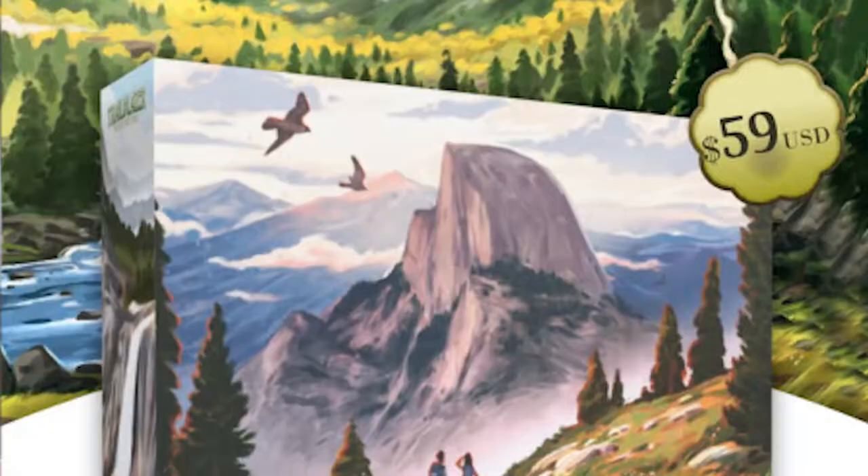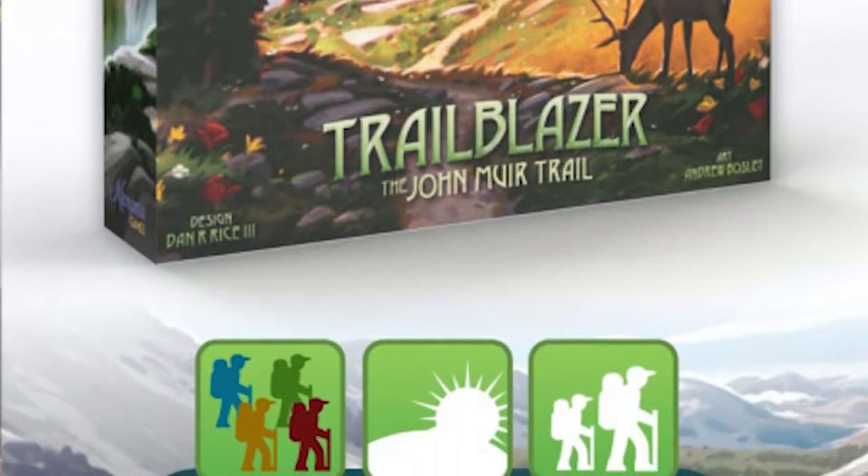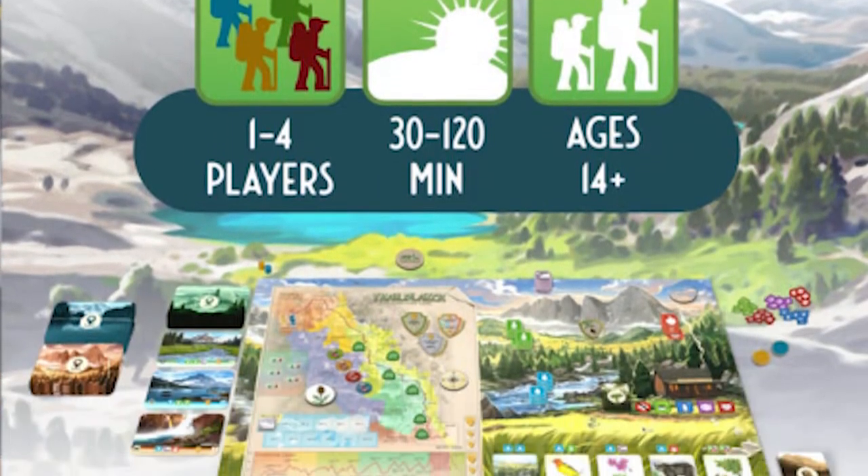Hey guys, and welcome back to another Unfiltered Gamer board game review for the game Trailblazer: The John Muir Trail. This game is by Mariposas Games. It plays one to four players, takes roughly about an hour to an hour and a half to play, and it's for ages 13 and up.